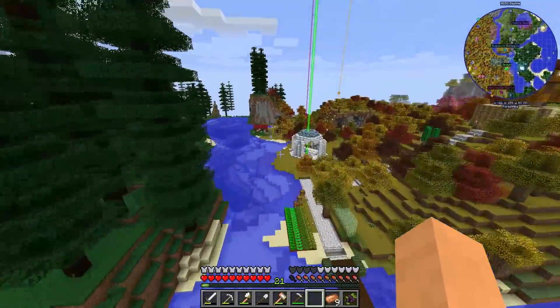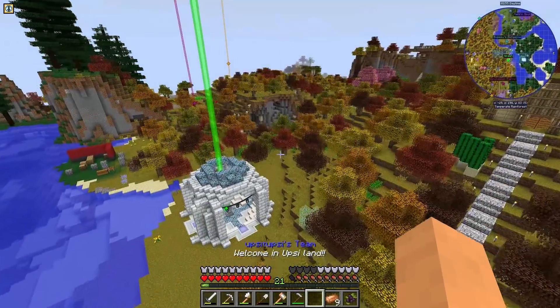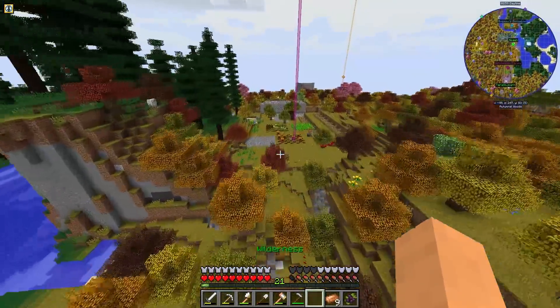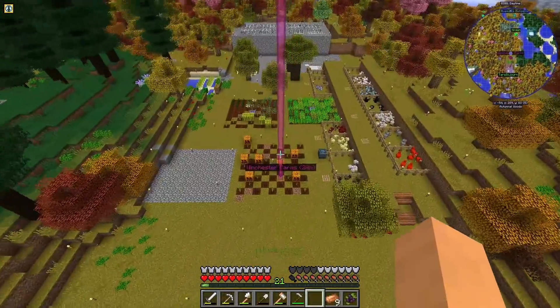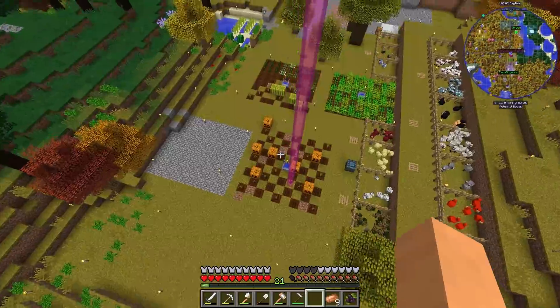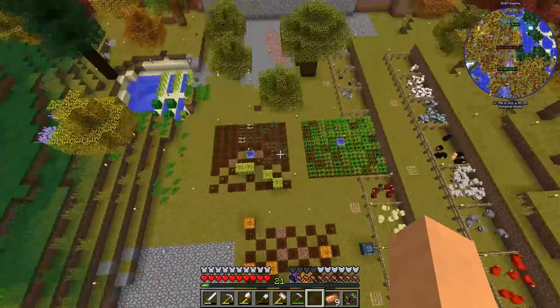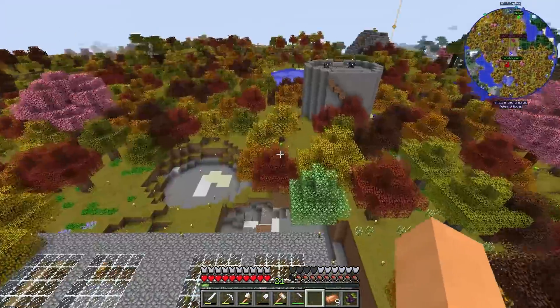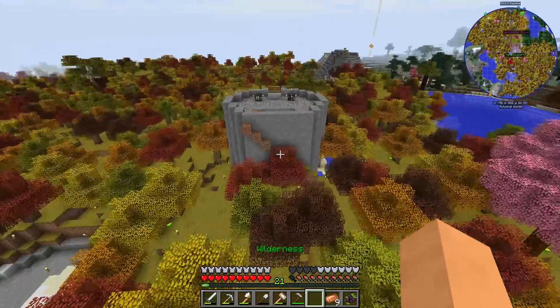If it's a mod pack you want to play, you can download it on the Twitch launcher — link will be down below and you can check it out for yourself. This is Tara's area over here. She's got a real big chicken pen and tons of different stuff she's growing right now. New building down there — pretty cool. Tons of stuff to see.